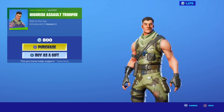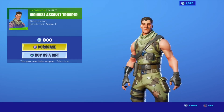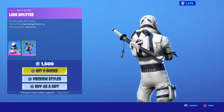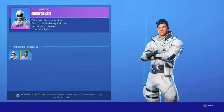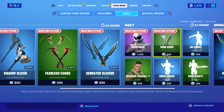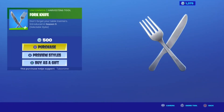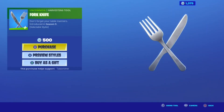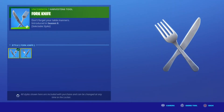High Rise Assault Trooper and Overtaker are in the shop with helmet and no helmet styles. Lane Splitter is one of the pretty cool skins. Fork Knife is also available with two other styles - Fork Knife and Knife Fork.